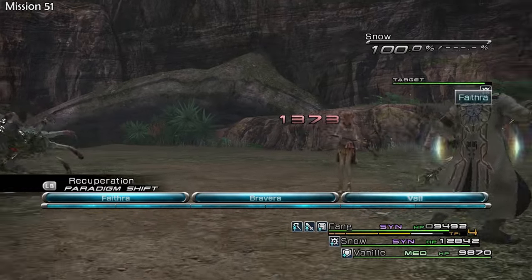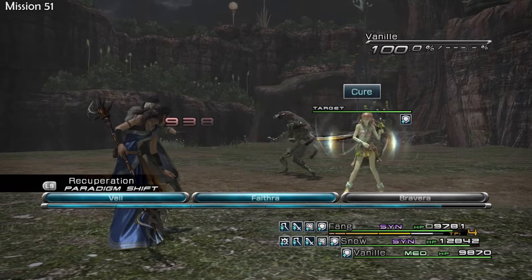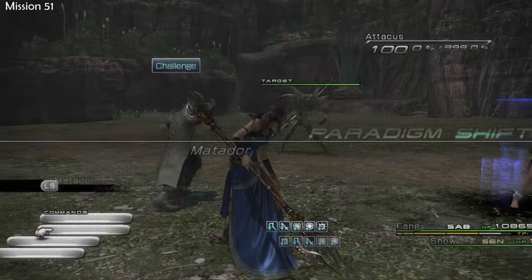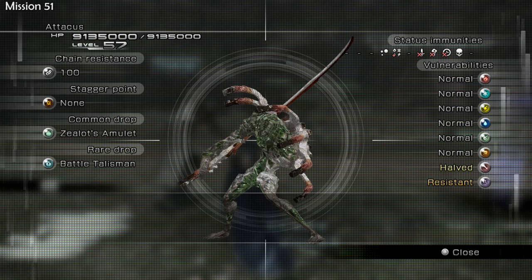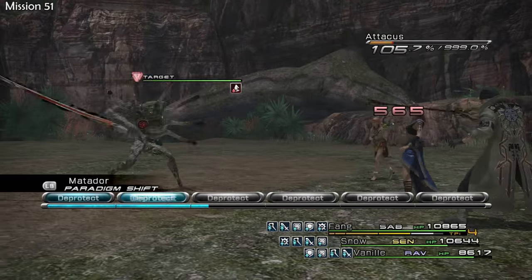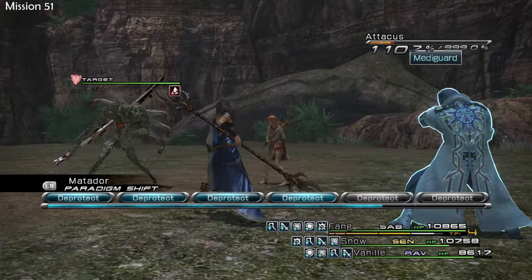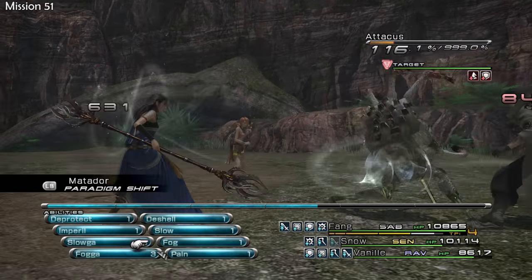This guy gets progressively more and more difficult — he's not too bad at the start, but he gets really difficult near the end. He's pretty quick. Let's give him a Lever Scope to speed things up. He's resistant to magic, curses, and physical, and he has some immunities. He's got 9.1 million HP, which is no fun at all. But Snow is going to pretty much be taking him on, because he's going to keep provoking him and shielding. If we can just de-protect and then slow him down, that would be nice. Slow would be good.